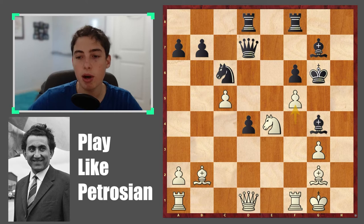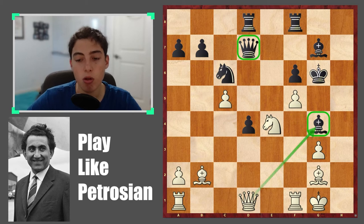The move is f5, giving another check and breaking the connection between the queen and bishop. Queen takes bishop is also a threat here, and it really forces black to take in some way.